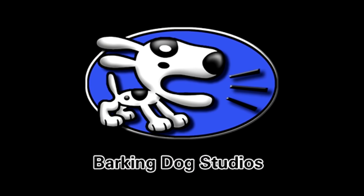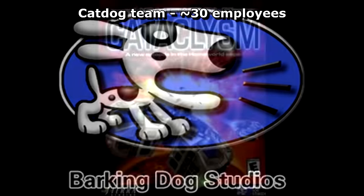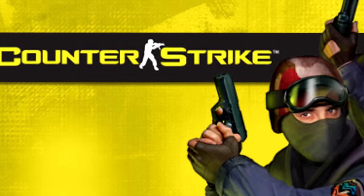They comprised of 40 employees altogether but were split into 2 teams. CatDog being the larger side that worked on Homeworld Cataclysm at the time, and PopDog being the smaller FPS team that were called in to help with Counter-Strike when it ran into some trouble.